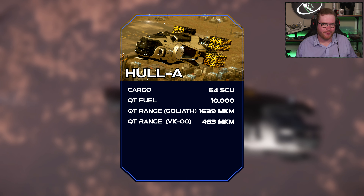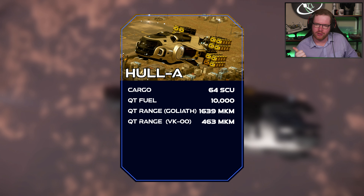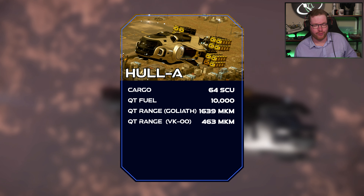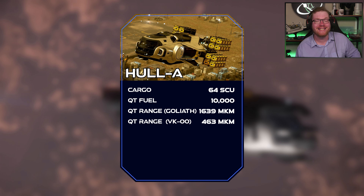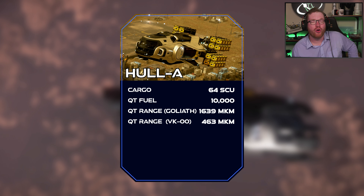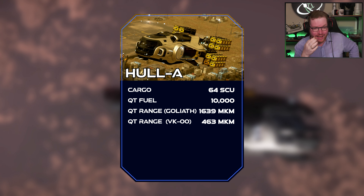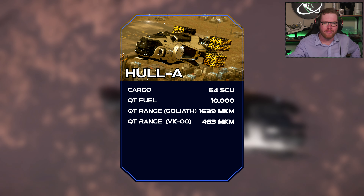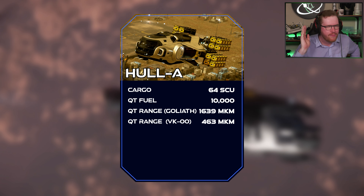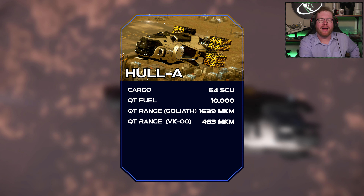This is where things get really interesting — and probably the reason why people are buying this ship. Cargo-wise, it comes with 64 SCU of cargo, which is pretty good for a medium-sized trade ship. Quantum fuel-wise, it comes with a whopping 10,000 units of quantum fuel. With the standard Goliath quantum drive, it has a total range between refuels of 1,639 million kilometers. The furthest distance in Stanton is about 57 million from Crusader to Microtech — this thing could make that trip around 15 times. It has so much fuel on board it's just ridiculous.